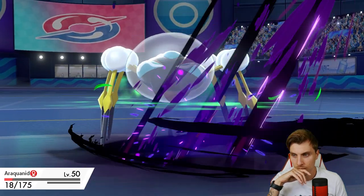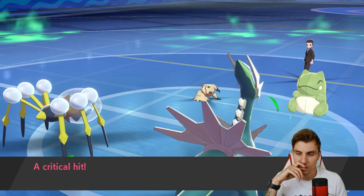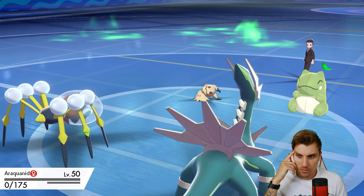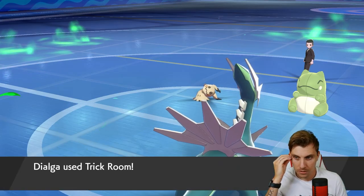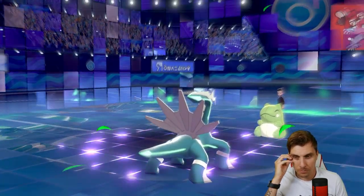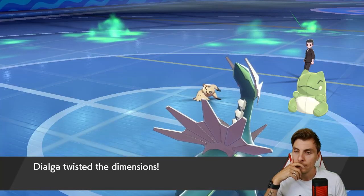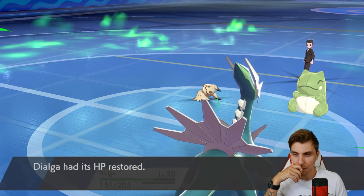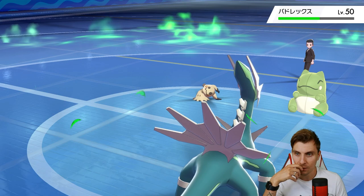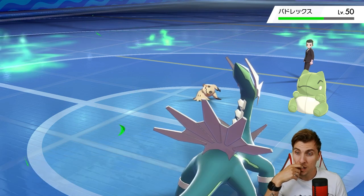Substitute - that's alright. And then Shadow Claw - okay, that crit not really helping us out here. In all honesty, we would have had Araquanid still, which makes things a little bit easier. The problem is we can't just ignore Calyrex now. We could protect next turn to stall out a turn of Trick Room, but it may not help.